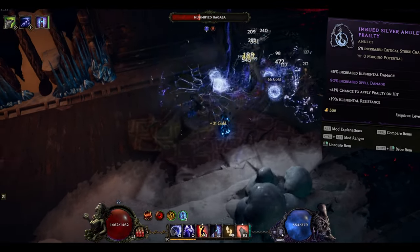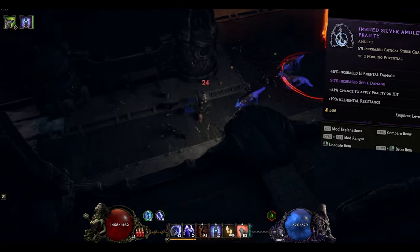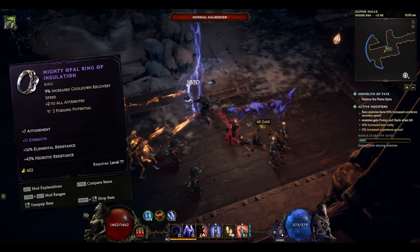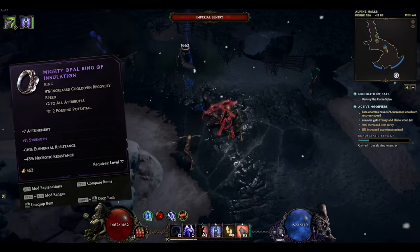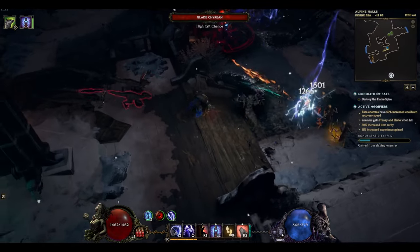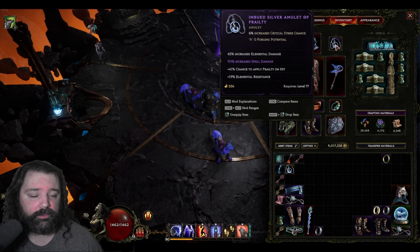Let's take a look at some of the items we're using in this build. Increased elemental damage, increased spell damage, and even getting frailty on hit is very nice. We have a lot of attack speed with this build, and this helps us reduce the damage we take. Attunement is an incredibly strong stat. This ring happened to roll additional strength as well, which isn't too bad considering we also get plus two to all attributes on the implicit. Strength is going to increase our melee damage and reduce the damage we take through armor. On this belt we're getting increased lightning damage along with a lot of health, and all of these items so far have additional resistance in the suffixes as well.